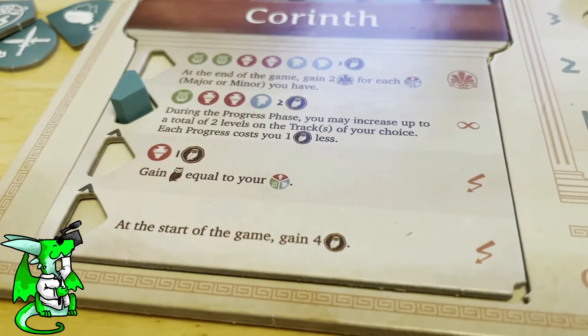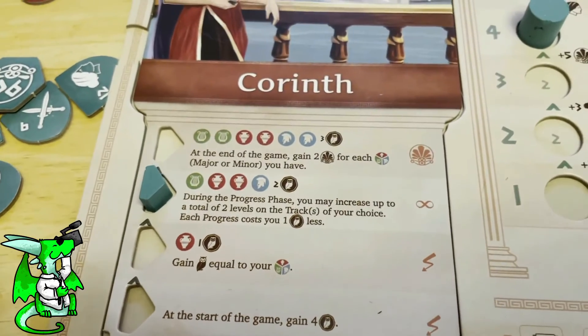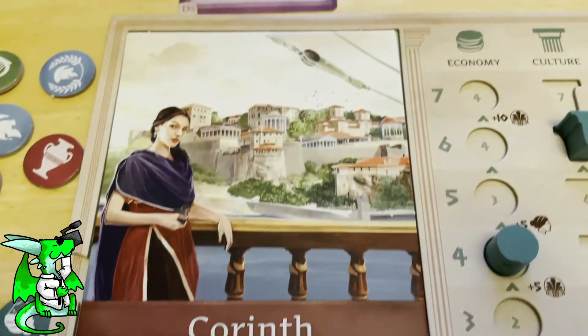In Khora: Rise of an Empire, each player is the head of a blossoming city-state in ancient Greece.